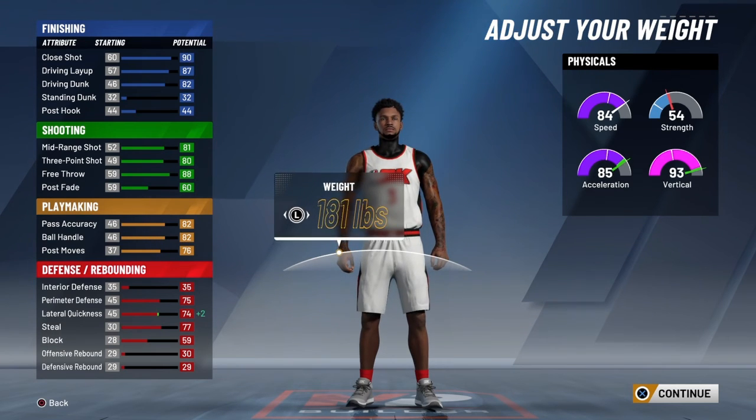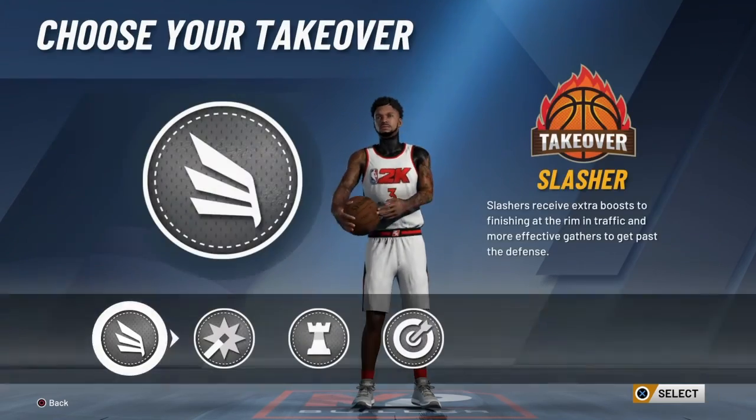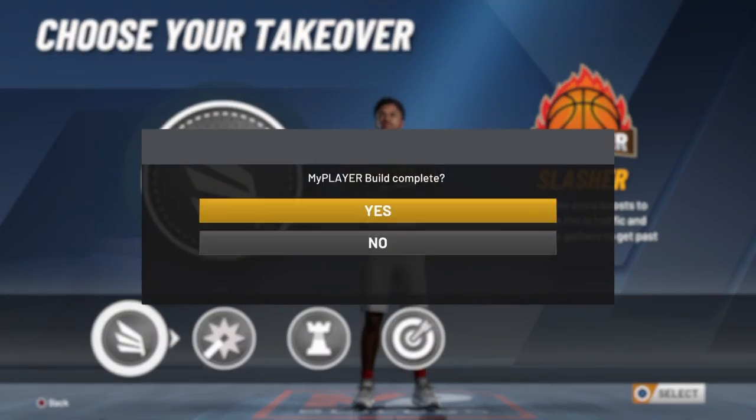Choose a slasher takeover because it's going to make the build way overpowered. It's been your boy Cash Money — peace, hope you guys like the video, subscribe to the channel, join the money team, and we out.